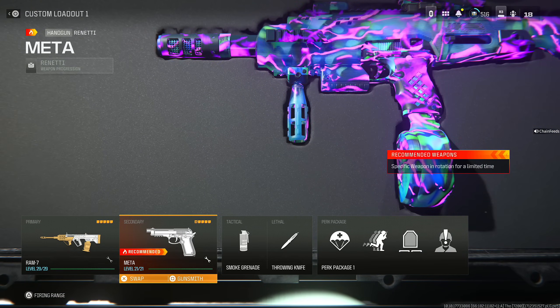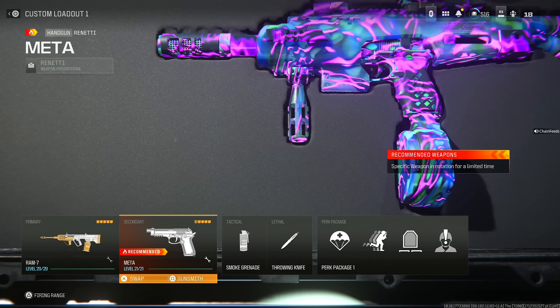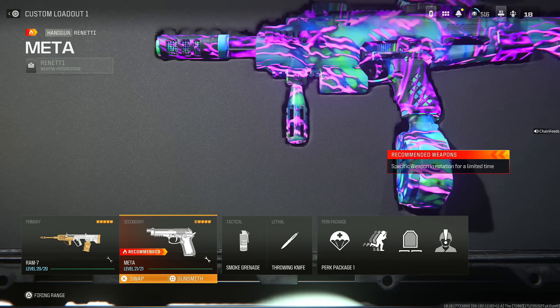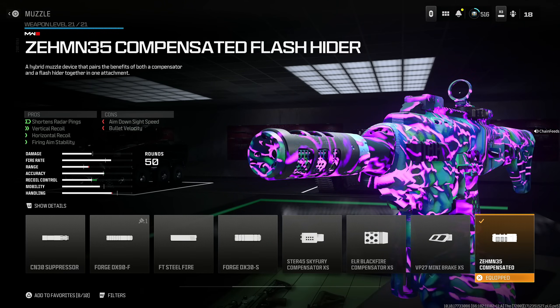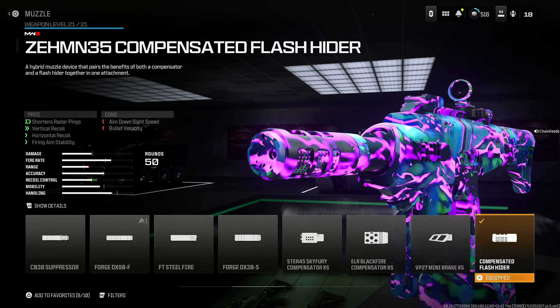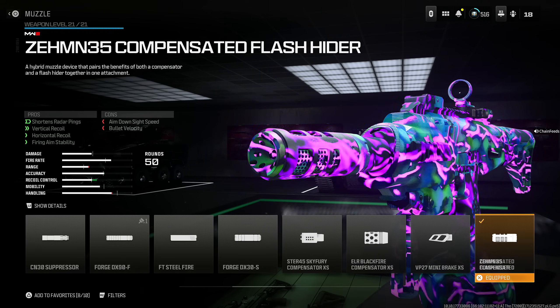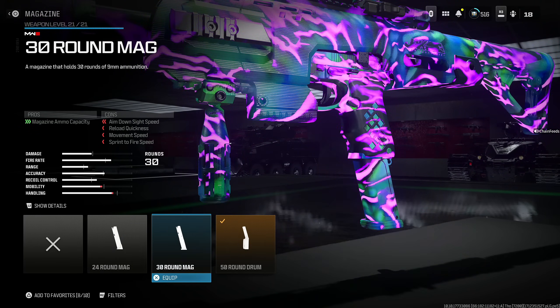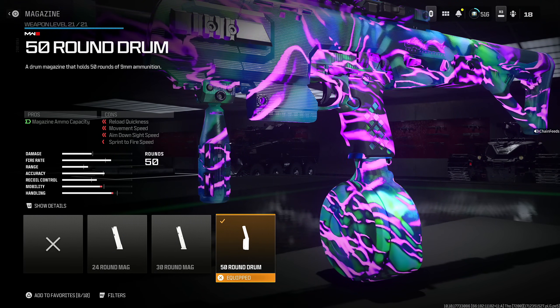Next is the Renetti, and this is actually taking over Warzone right now. Everybody I go up against is using a Renetti, which is kind of sad. I think they're going to nerf this pretty quick. Here's the class setup: throw on the Zemmin 35 Compensated Flash Hider for shorter radar pings, vertical recoil, horizontal recoil, and firing aim stability at the cost of aim down sight speed and bullet velocity. Use the 50 Round Drum — 30 and 24 aren't worth it.